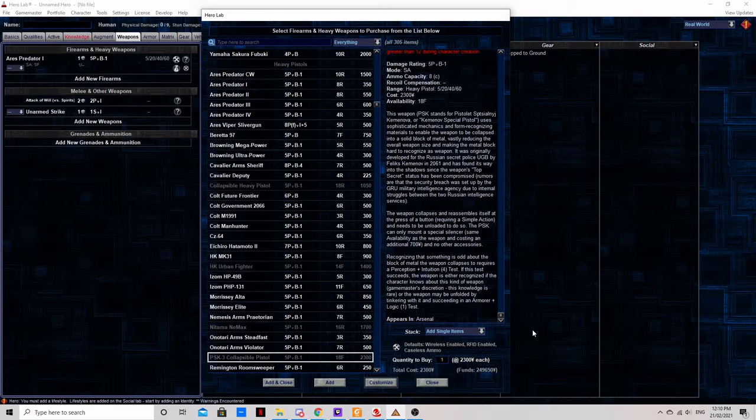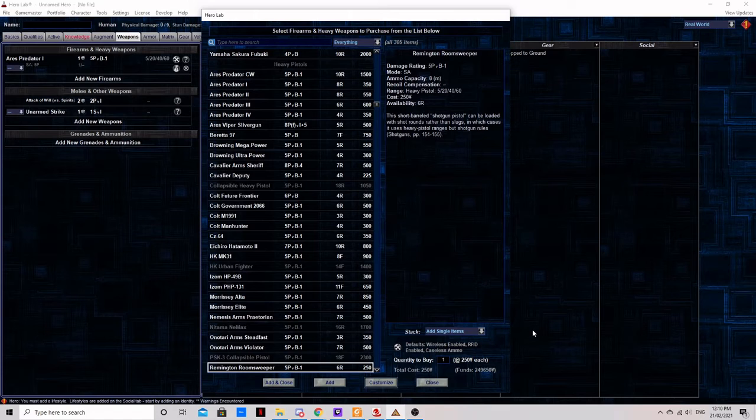The Remington Room Sweeper. Cheap and effective, this shotgun pistol can use a choke to control shock rounds and can fire shotgun-only ammunition like flare and shock lock rounds. Definitely worth looking at if you want to play with shotgun toys but lack the long arms skill. It has no stock electronics and uses an internal magazine, making it slow to load.